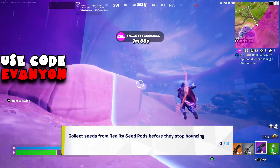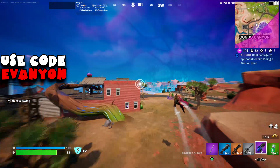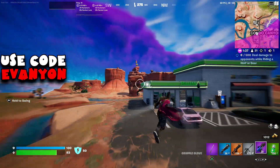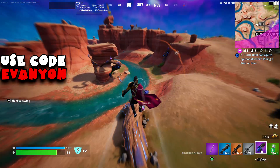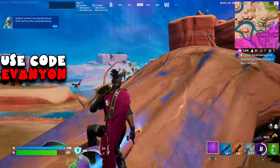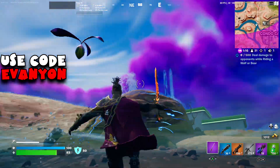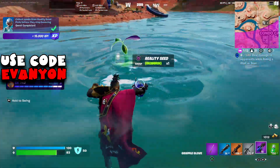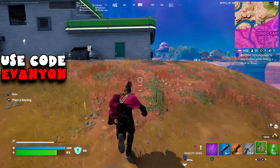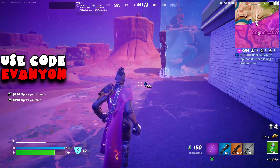Next up: collect seeds from reality seed pods before they stop bouncing. I'm going to Countdown Canyon — it's a new location. Destroy the pod; they don't always spawn free reality seeds, but I got lucky here. You can grab the seed in the air, and when they touch the ground they will bounce a few times. I got all three in one pod because they were at an angle location, and the final one was still bouncing in the water. It doesn't have to be on the same pod or the same match — you can get one each match.